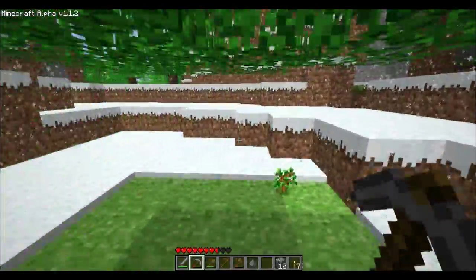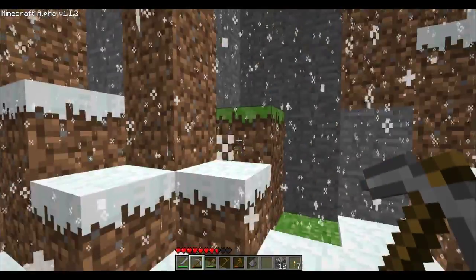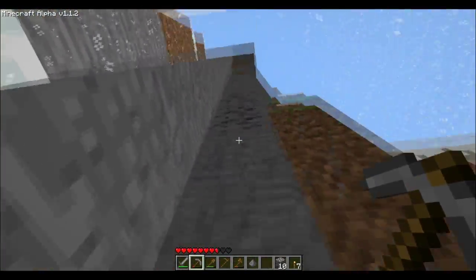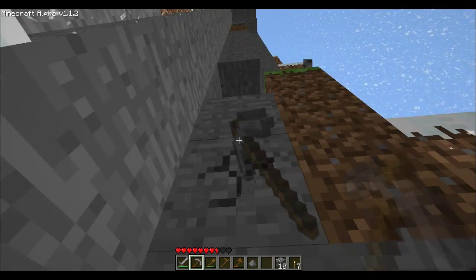Oh, no, the sapling there. We'll pick that up because we're going to want to plant a lot of trees later. There's some coal there. I want that. I can mine it from here, actually. I can barely reach it. I'm going to have to dig these out to get it to fall down to me, though.